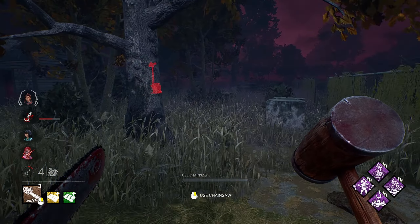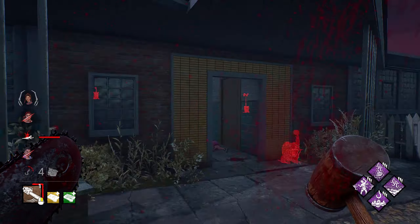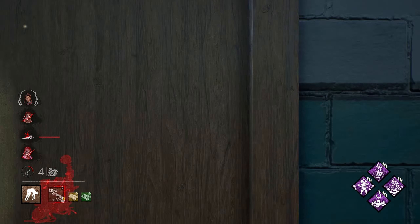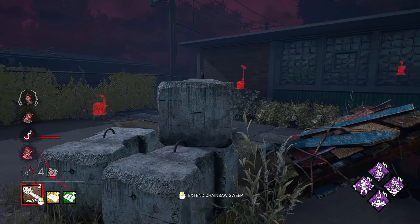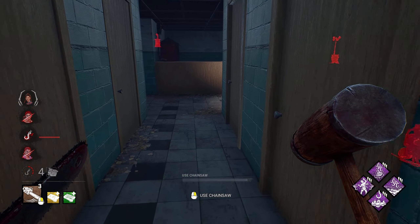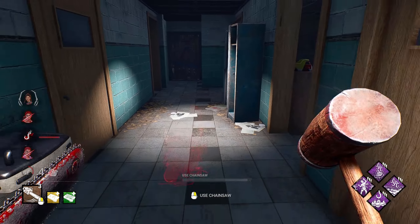They could be going for the save right now. He went to stage two pretty quick — that's Monstrous Shrine right there. This could be good. She's out of position — I need to commit to that. No flashlight. This hook is getting a lot of use so far and I like it. Let's get rid of this pallet for later. It's pretty much one big dead zone and that's what we like as Bubba.